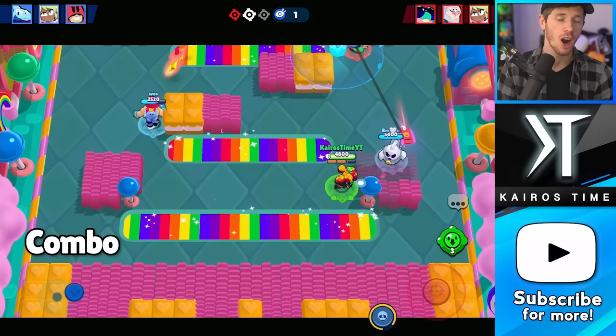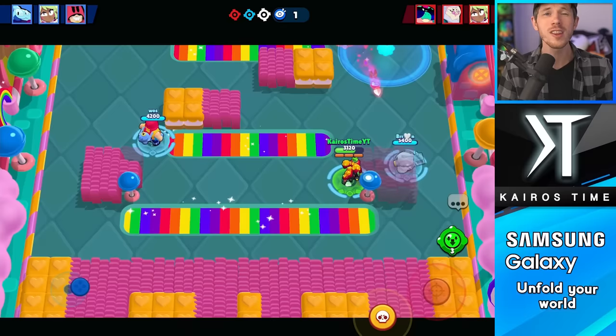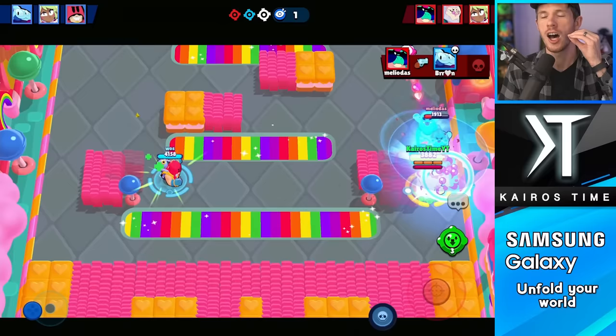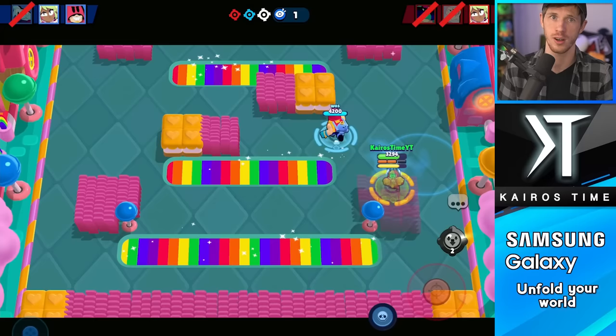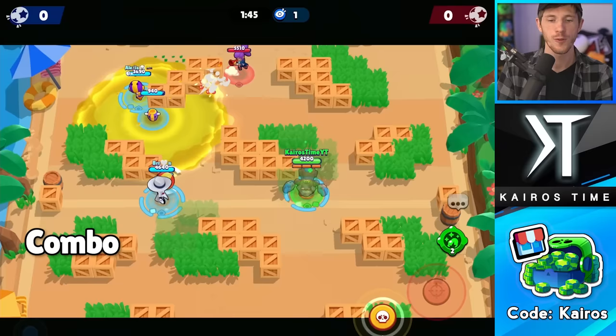Our next combination is Mandy and Squeak. Squeak has really great slowing abilities — his star power can slow multiple enemies at a time, and his gadget can as well. One of the best brawlers to capitalize on this slow is Mandy, because of how powerful her super is. It deals an insane amount of damage and travels across the entire map, so it doesn't matter how far away the slowed enemy is. She also has a gadget that slows enemies, which helps Squeak since brawlers can usually walk outside his blast radius unless slowed.